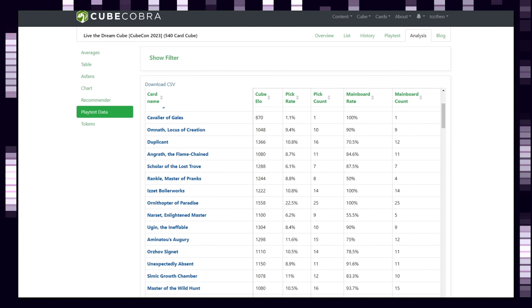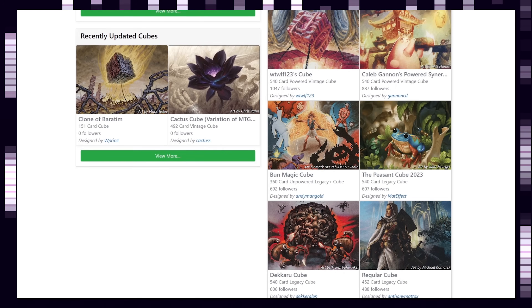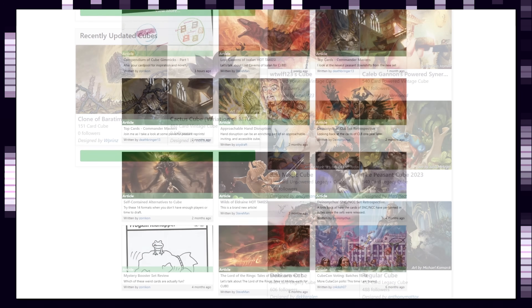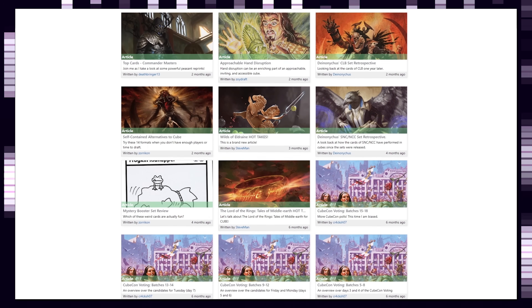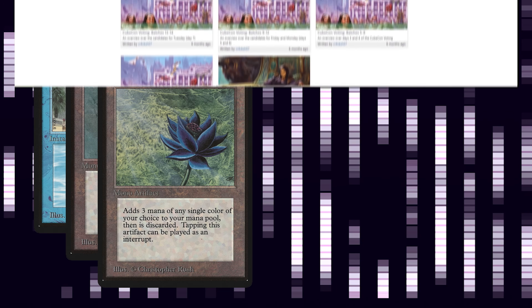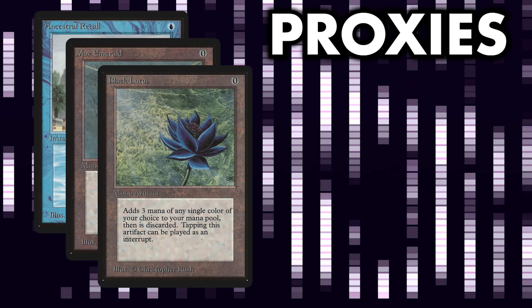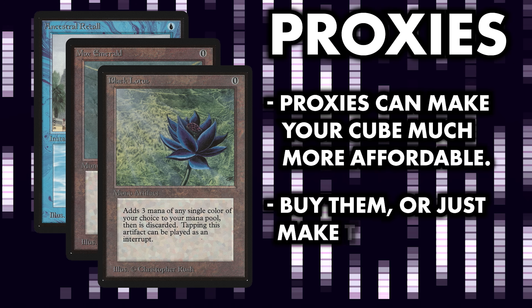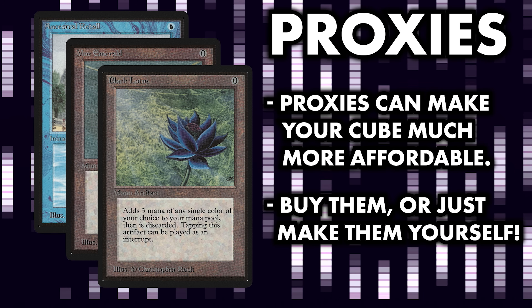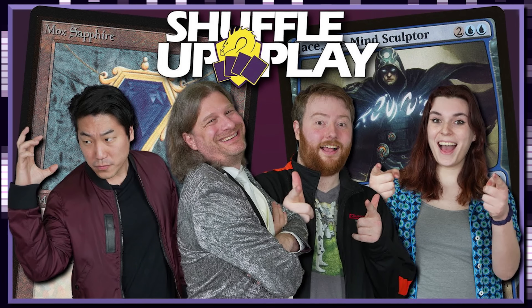Cube Cobra is a great way to search for other people's cubes to get ideas, or to build their cubes for yourself. There are even cube-related podcasts, articles, and videos on the site. If you'd like to add more expensive cards to your cube — say you want to build a powered vintage cube — but don't want to drop tens of thousands of dollars, there are great proxy websites that can create high-quality proxies that can easily be drafted and played with alongside real cards.